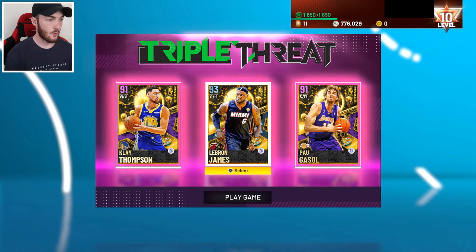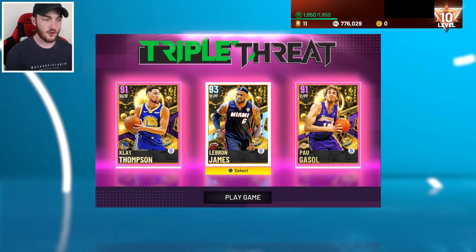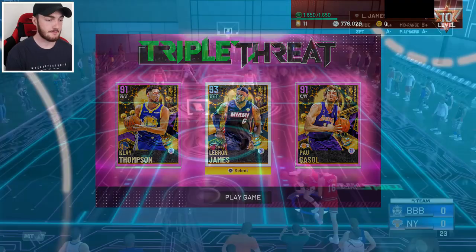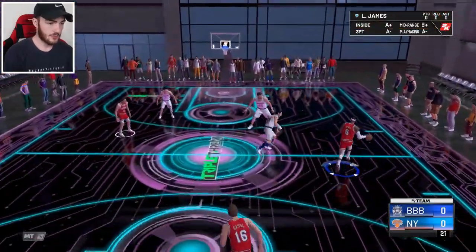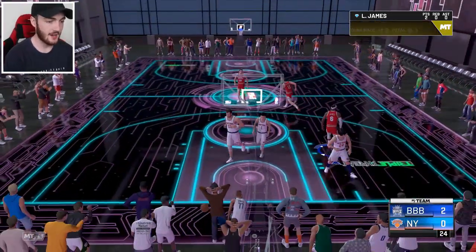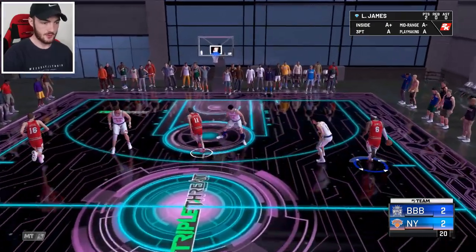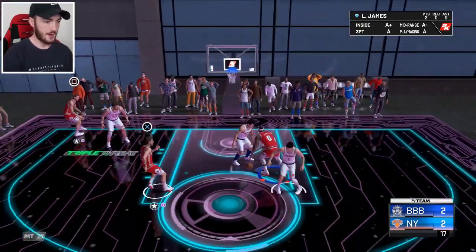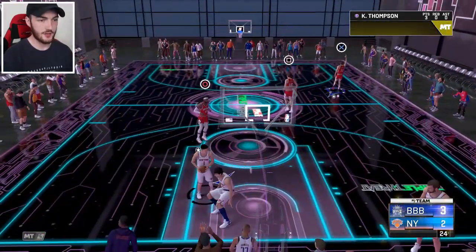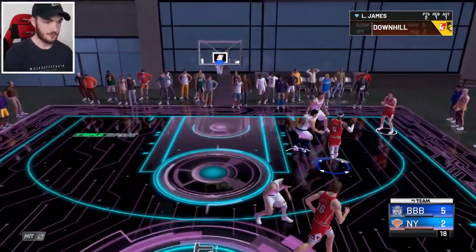This is the trio we're going to run for this gameplay — all three new cards that came out today. We're going to focus on LeBron, but we got Klay who we can pass to if we need to shoot, and we got PD Solid as our big man. We're in game one — let's try out the speed. He's calling for a bounce lob to get it started, showing good signs. I want to get a three off with Klay Thompson — pull the trigger, bad release, still a bucket because it's freaking Klay Thompson.